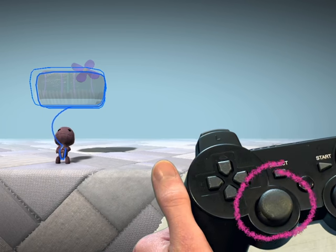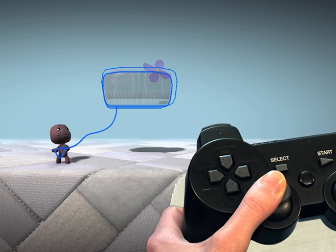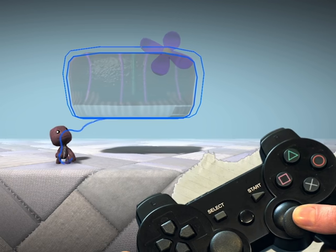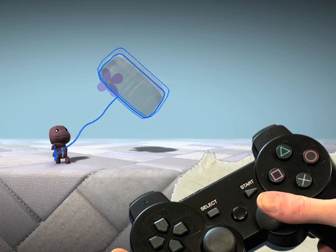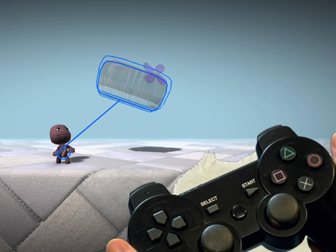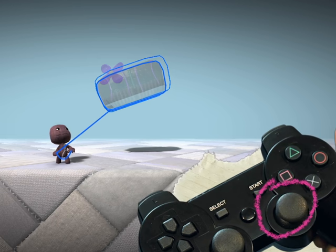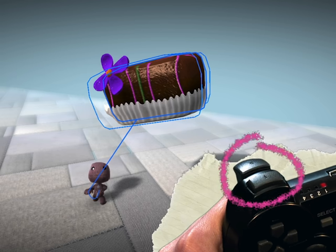You can move it around with the left stick. Pressing up or down on the right stick will resize it, while pressing left or right on the right stick will rotate it. Just like every object in LittleBigPlanet, you can mirror it by pressing the Mirror button.